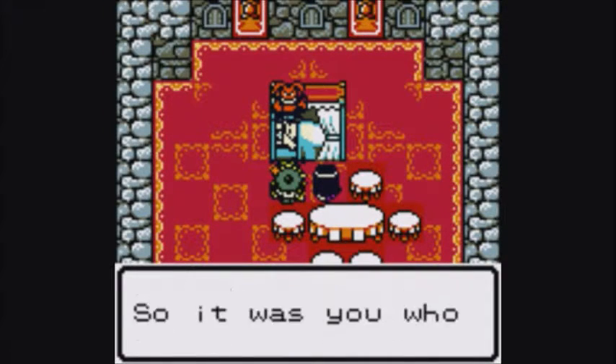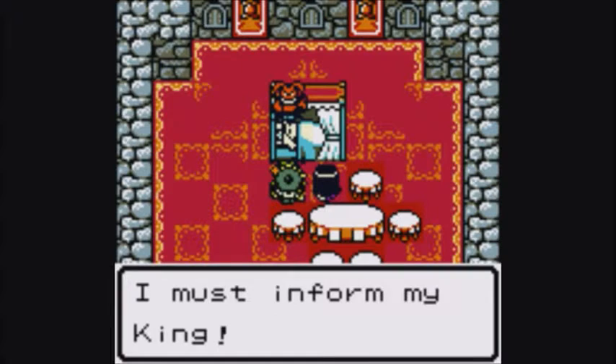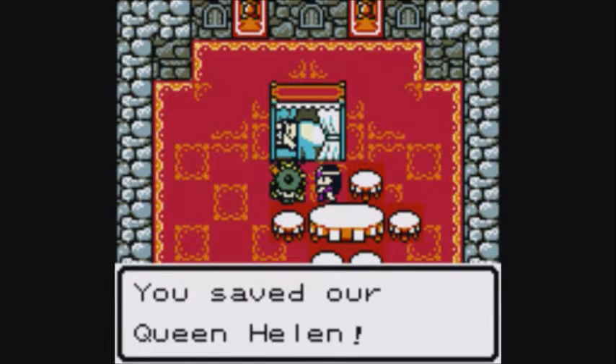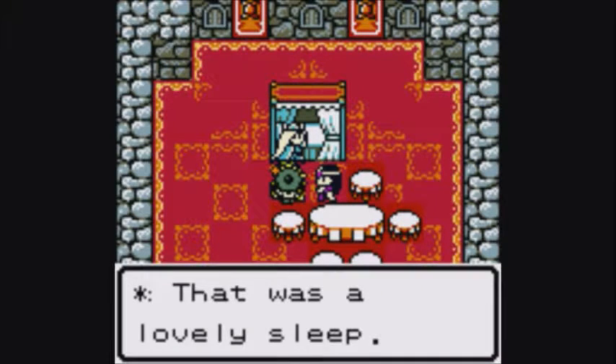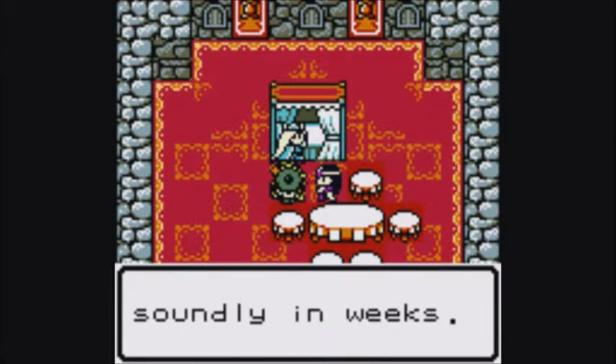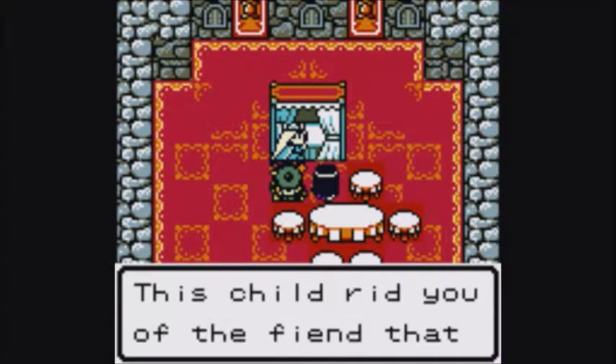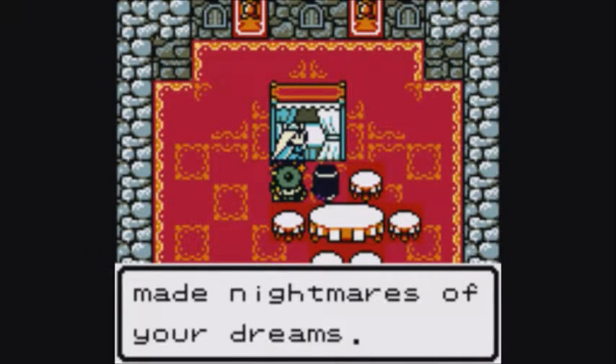Lose to a child's monsters? So it was you who took the others — I must inform my king. Looks like we're getting somewhere. Oh my goodness, thank you. You saved our queen, Helen. That was a lovely sleep — I haven't slept so soundly in weeks. Oh, who are you? Your Highness, you're awake. This child rid you of the fiend that made nightmares of your dreams.